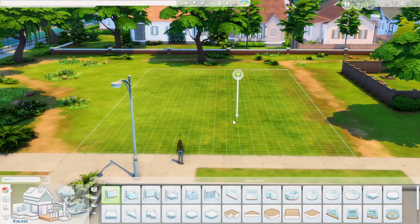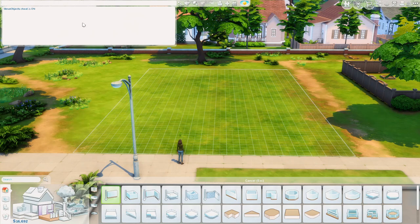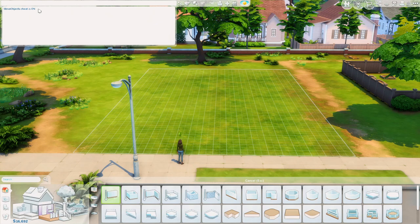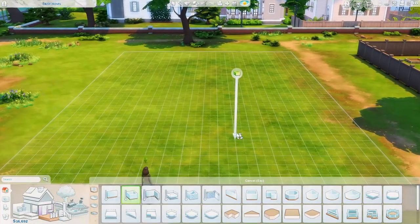The first thing we need to do before we get started is to press Ctrl+Shift+C and type in bb.moveobjects and press Enter. Now move objects is on and that's very important — it makes the building process way easier. We'll be able to blend landscaping easier, make clutter pieces on the inside easier, and it's just an overall very useful tool. Then press Escape to exit the cheat console and now let's get started building.